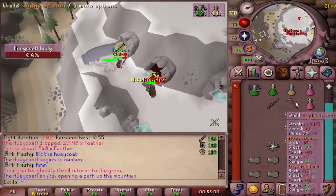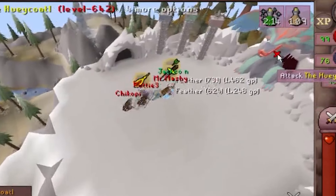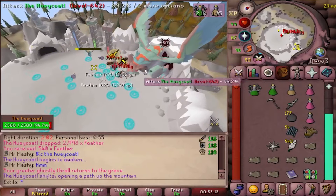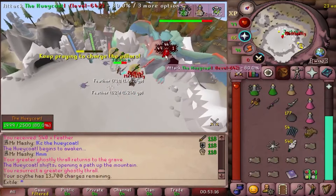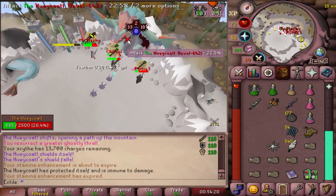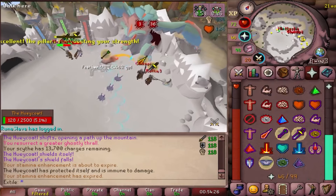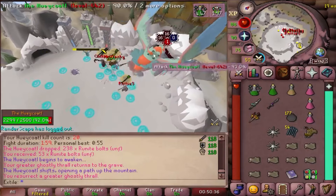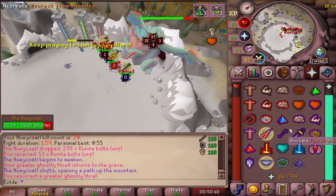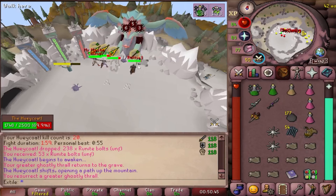Before you run in, take note of how many players you have on your team. During this fight there are three pillars in the northwest correlating to range, mage, and melee. When you pray the respective overhead to the pillar, the pillar will fill. When the pillars are filled all the way, you'll get a massive damage buff and the braziers will light. You need to divide the work evenly — if you have three players, you'd do one prayer each; if you have six, you'd do two each, and so on.